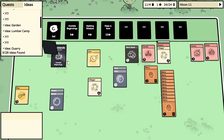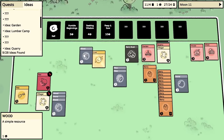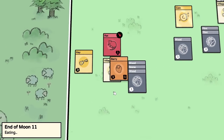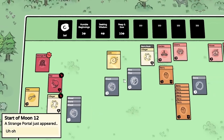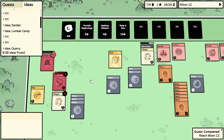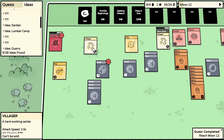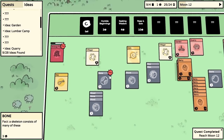A villager can go work the berry bush. There's a fight happening - the key is jumping up and down. Is it because I moused over it? A strange portal just appeared! Do we want the strange portal - it's shaking aggressively. Do we go attack the strange portal or use the key on it? A bone appeared - a skeleton consists of many of these. We've got too many cards. We're getting too many cards.